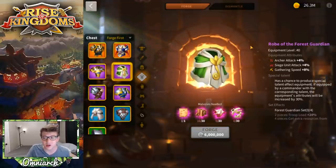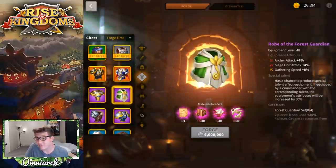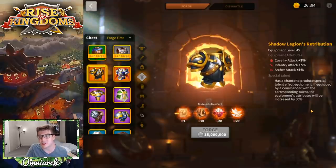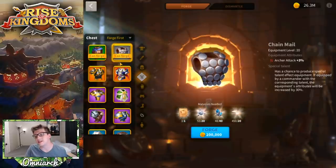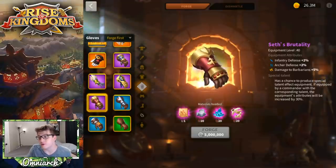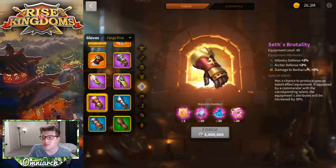You could grab Robe of the Forest Guardian — usually seen as a gathering piece but it does give 4% archer attack. I'm not sure it's worth the extra one percent over a gray for an epic, unless you're super-optimizing. Beyond that you'd need to go for legendaries like Shadow Legion's Retribution, which gets insanely expensive. For gloves, there are really only three options: Leather Gloves, Saint Song, or Seth's Brutality. I don't think Seth's Brutality is worth it — you get 2% archer health from this green versus 2% archer defense for an epic. Leather Gloves is probably your best option.